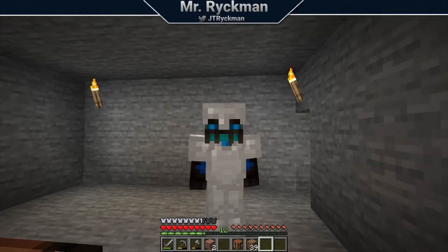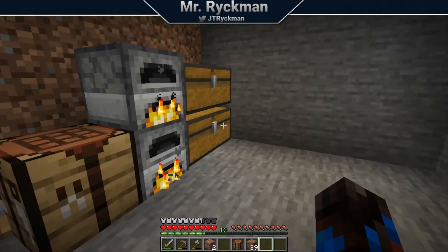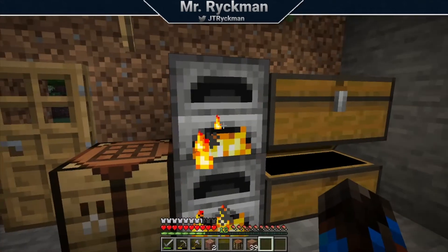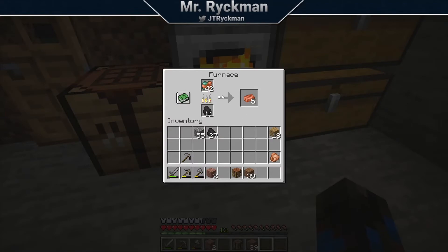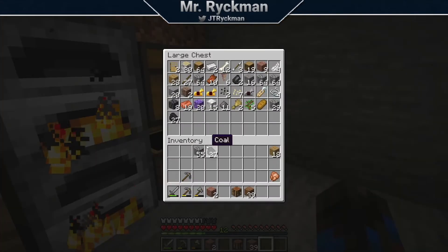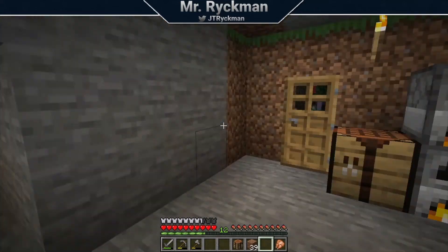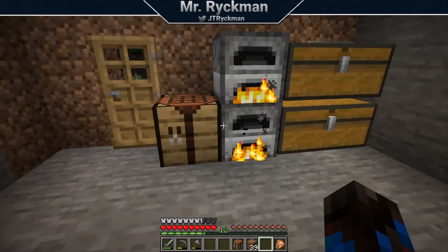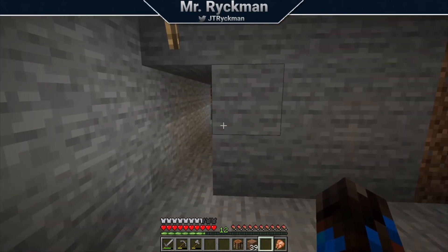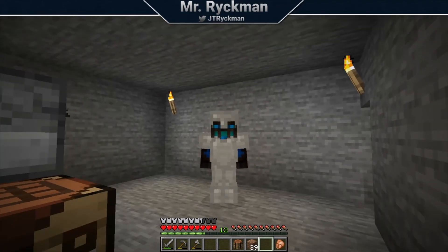We had a bit of a productive time down there in the caves, as you probably watched. Ultimately, I ended up getting quite a bit of copper ingots — I actually made another smelter to smelt that, so I can smelt both that and my iron at once. We'll have a good number of copper and iron. We got a pretty decent amount of coal as well. We ended up killing a creeper. I think overall we had a pretty darn good time down in that cave. Unfortunately, it does look like that cave ends, so I think we've actually explored that cave to its entirety. That is unfortunate, but sometimes that happens — sometimes you just gotta work with what you gotta work with.